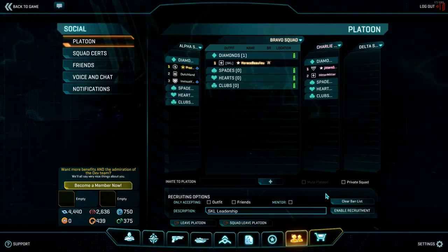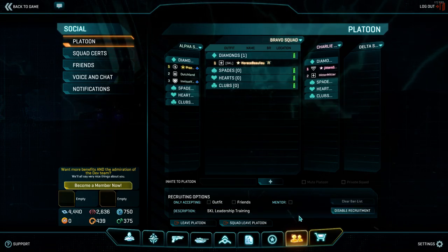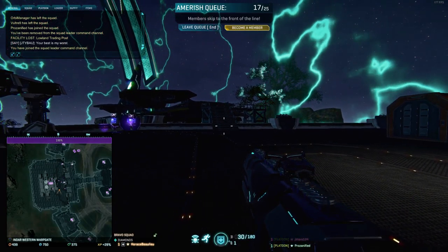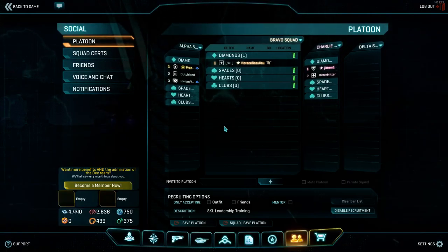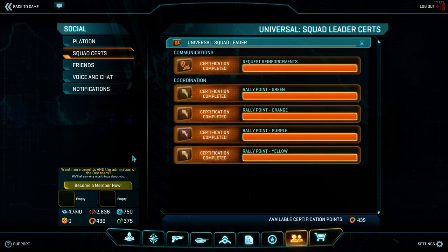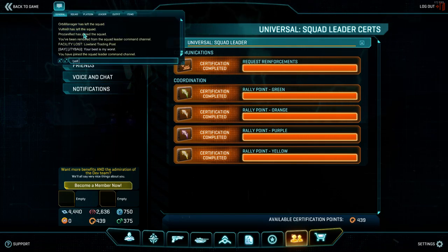Good to know how to do it. While everyone's on P, click P, go to the social tab below platoon, and where it says squad certs — if you plan to lead squads or a platoon, you need to start out all of this eventually. All of the smoke is something that only squad leads can do, and it's a good way to mark things. Under coordination, the request reinforcements is very important.